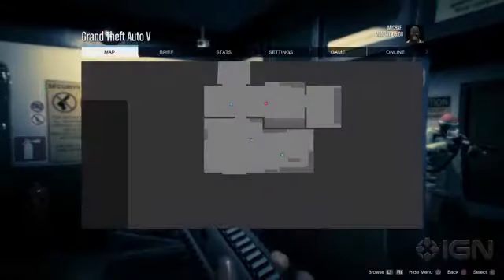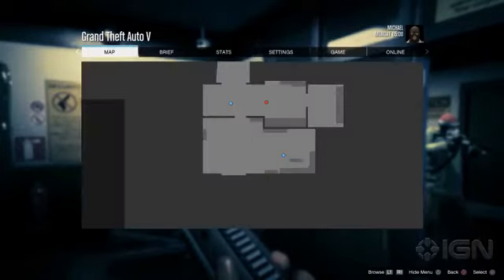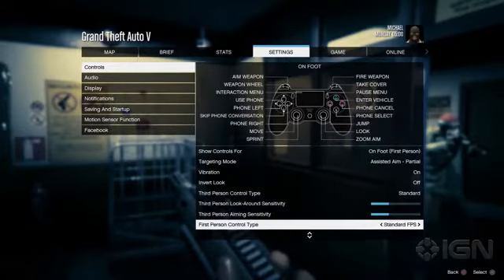Now, one thing I do want to note: when you go into first person, most of you are probably going to want to go into your settings, go into your controls, and scroll down to 'First Person Control Type.' It's set to something else by default — I think it's set to standard third person — so go ahead and switch it over to Standard FPS.